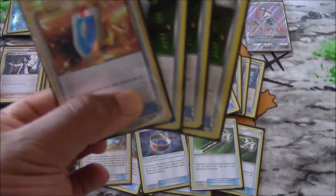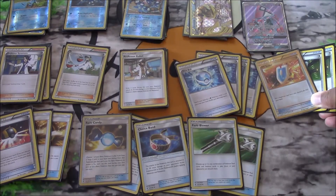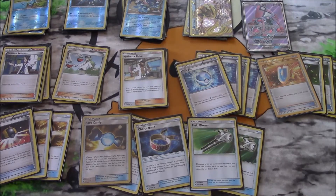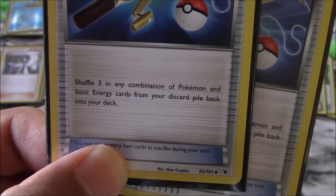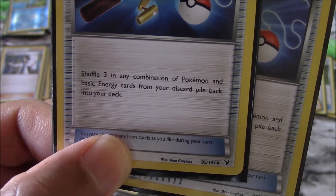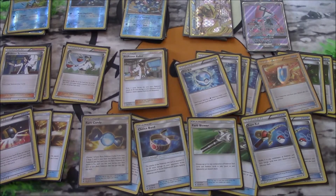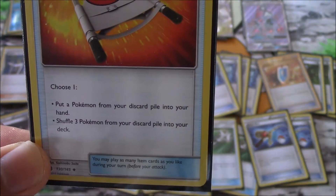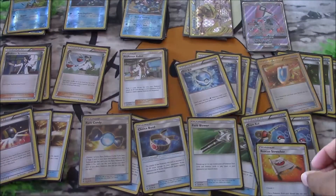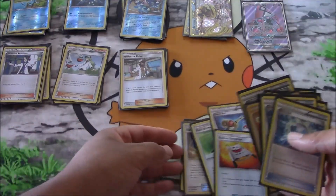Four VS Seekers to help us get back our supporters — unfortunate that it's rotating out, but there are ways around not having it. Actually I kind of like losing VS Seeker because it's forcing people to really change up how they play. Super Rod to help us get energy and Pokemon back: shuffle three in any combination of Pokemon and basic energy cards from your discard pile back into your deck. Our final trainer is Rescue Stretcher: put a Pokemon from your discard pile into your hand, or shuffle three from your discard pile into your deck. These trainers are basically just there to help you get your Greninjas in play.